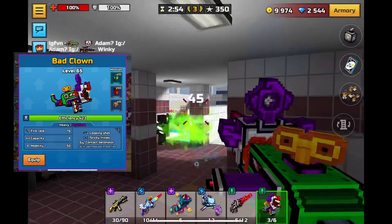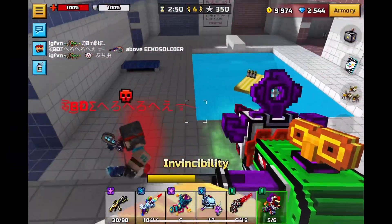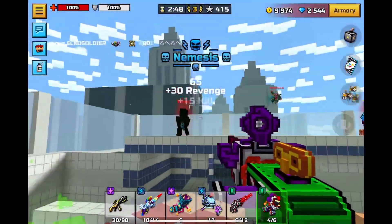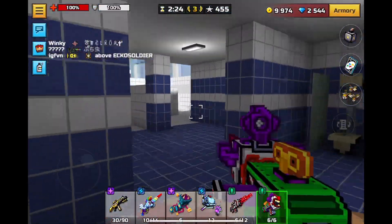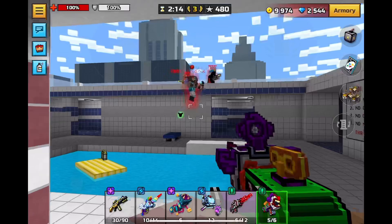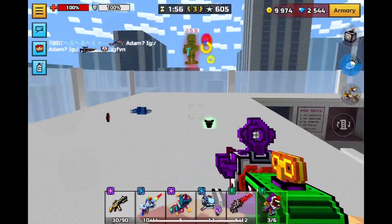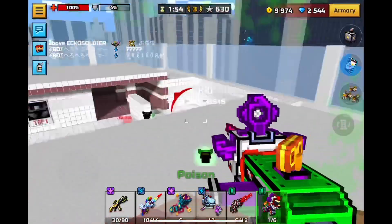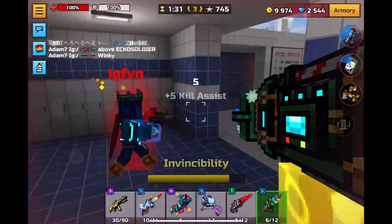Number 18 is Bad Clown. It has 96 contact damage and 140 base damage, so it's pretty easy to get kills with this weapon. It's also one of the best weapons you can get for Block Crash, but yeah — because of its high damage and the fact that it's super easy to hit people in close range maps, this should definitely be on the list.